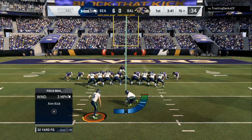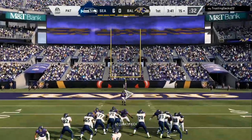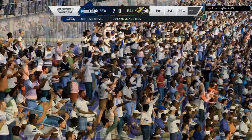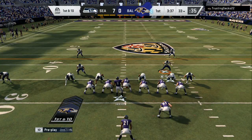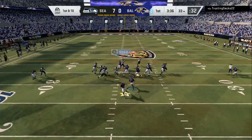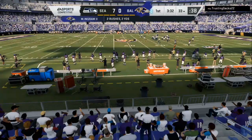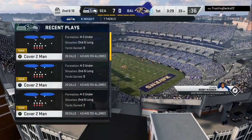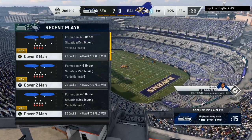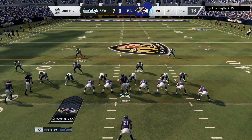Look at the personnel your opponent has. He was playing cover two two different times with big packages because he doesn't want to blitz — I didn't come out in a run formation, so he just wanted to play coverage. I put them in the gap, shoot the gap. The reason I'm using Seattle is I'm a Detroit Lions fan but the game is broken, so you want the best opportunity to play.